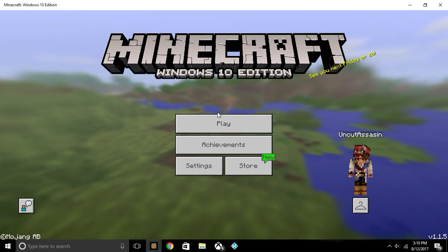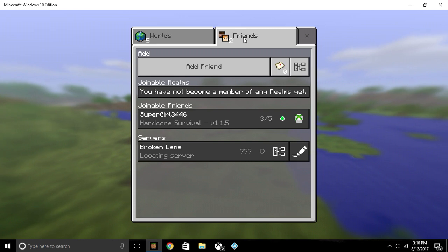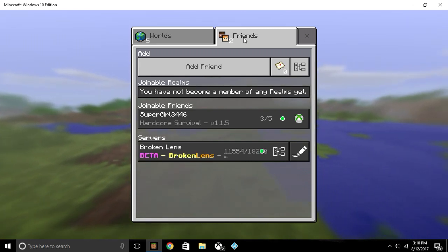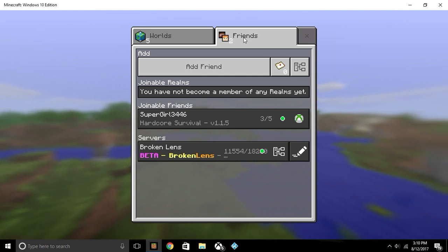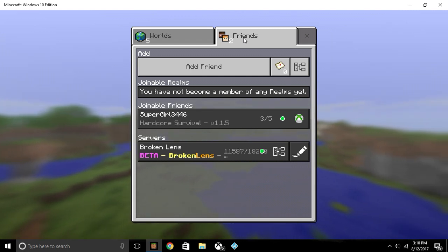Anyways, this video is just to show you guys how to add a server. I particularly use just one server right now on Windows 10 Edition because I mainly play the Minecraft Java Edition. On that edition I play on the Team Extreme server, but on Windows 10 Edition I use the Broken Lens server.